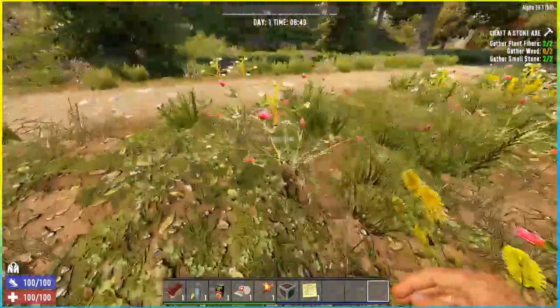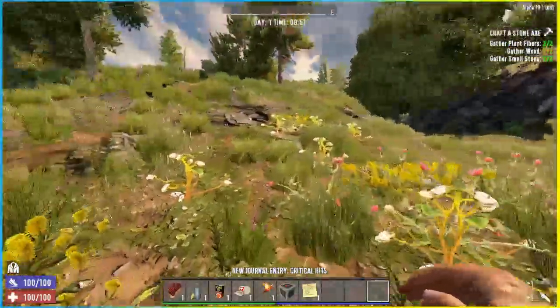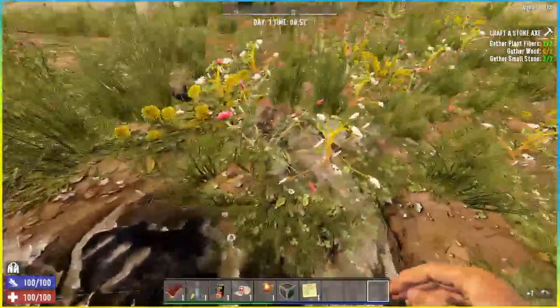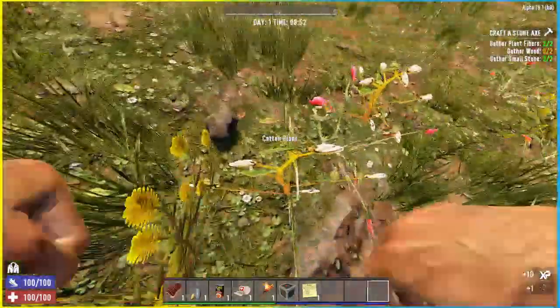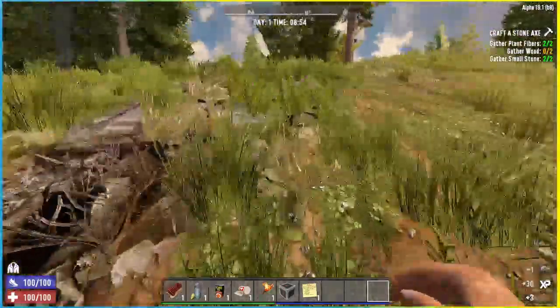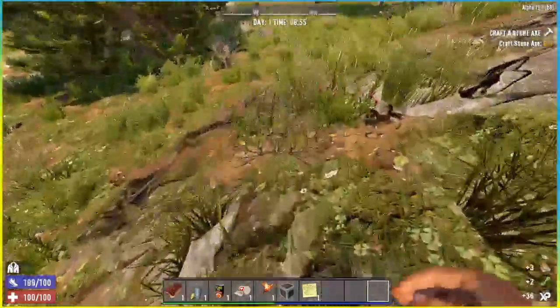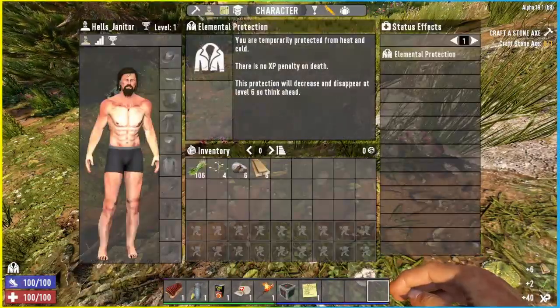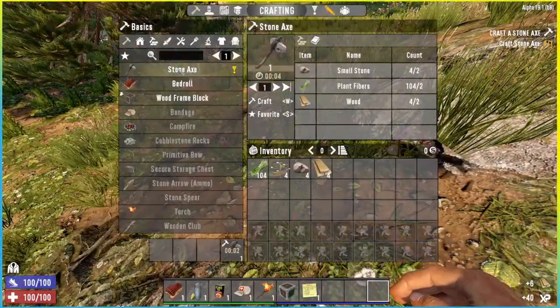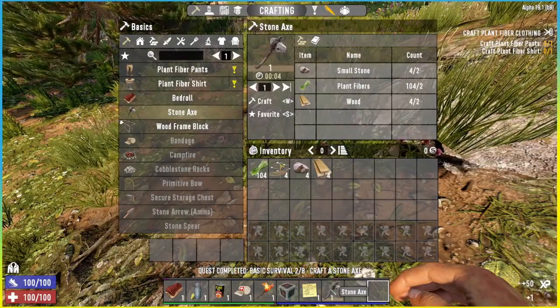We need to gather wood but we haven't found any woody fibers. You can gather wood by punching trees. Pick up as many cotton plants and small stones as you can — what we're looking for is these little woody fibers here. There's one, there's two. Then we craft our stone axe. Go through all eight of these and get them done as quickly as you possibly can.